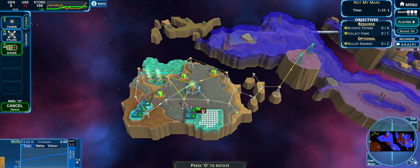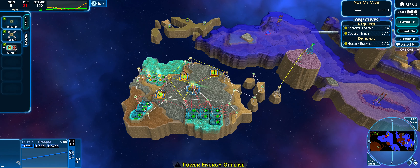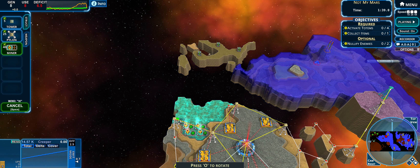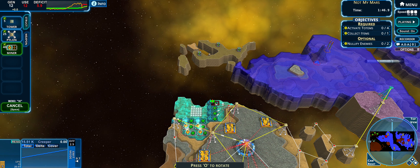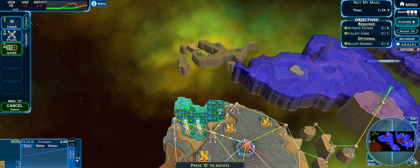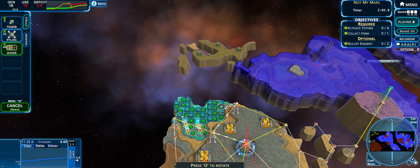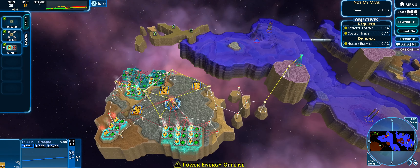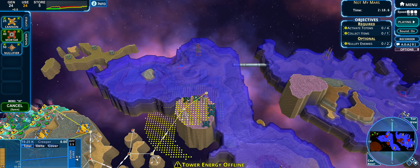Building as many pylons as I can since they produce my power now. It's going to annoy me that it's not perfectly in line, but I'll do the same down here too. Building all the way up here, pressing O to rotate, and placing pylons along here. Let's build a tower in here — that tower reaches that one, and it reaches all of them. Now let's start looking at some weapons — building some mortars to start clearing this area.